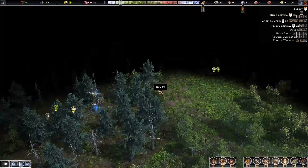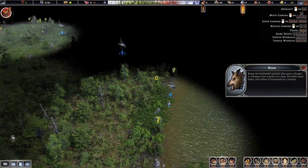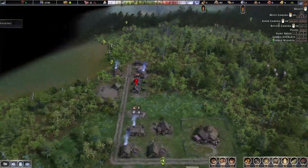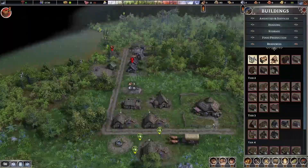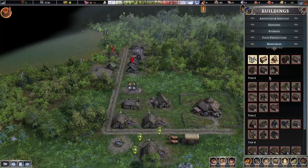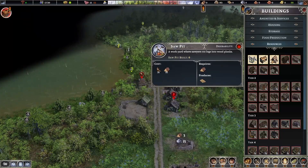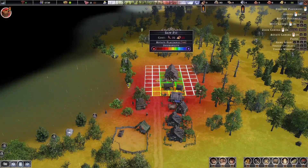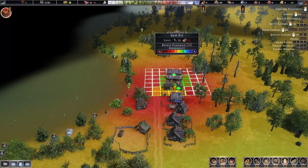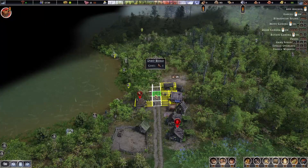Hey, we found sand — sand's a good thing for making glass bottles. Okay, in order to grow and expand and do amazing things we need to get a saw pit. You can see on there that its desirability is extremely low, so no one wants to live next to a saw pit. I'm just going to plop it down right here next to my other noisy building, the wood splitter, so hopefully they can just be noisy together over there.